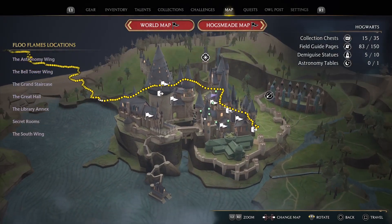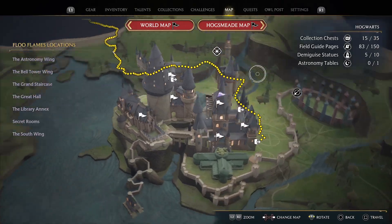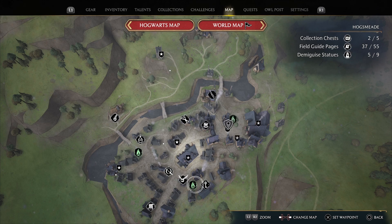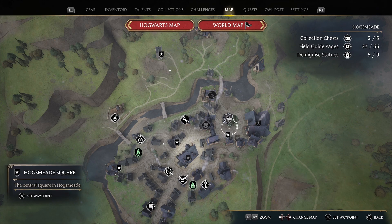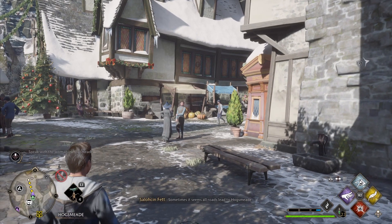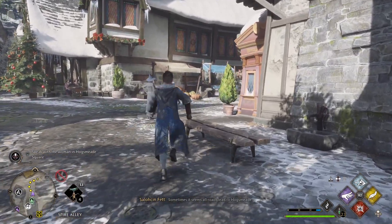Now the next thing I would like to do - there's nothing in here to do. Let's go check out Hogsmeade. Yep, look - there's a quest right there. Let's mark that, make that a waypoint. And then we'll travel here so I can go sell stuff to Penny. Sometimes it seems all roads lead to Hogsmeade.